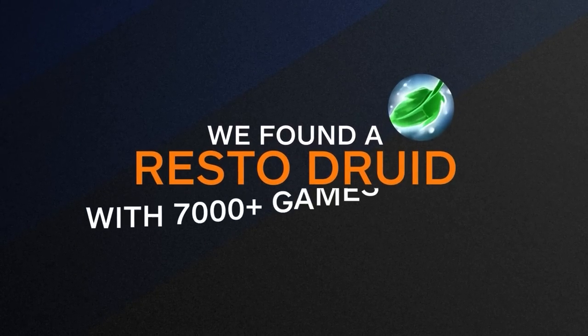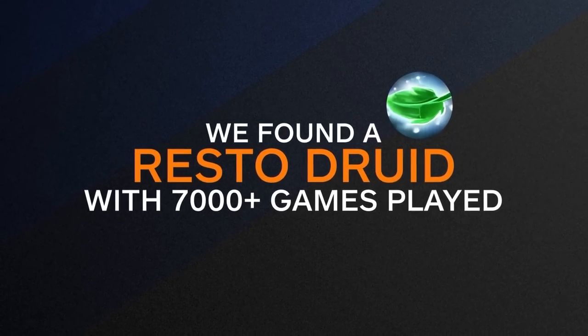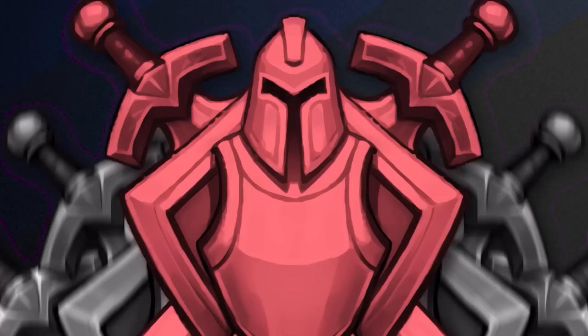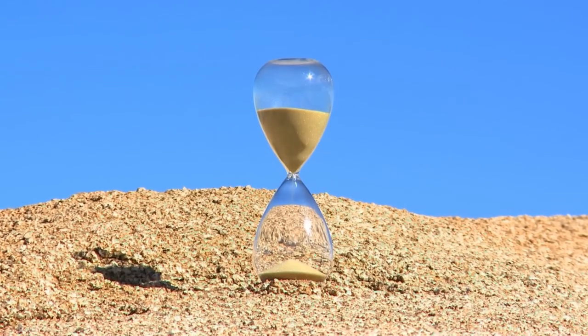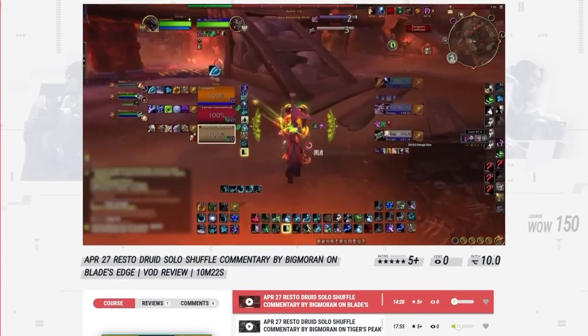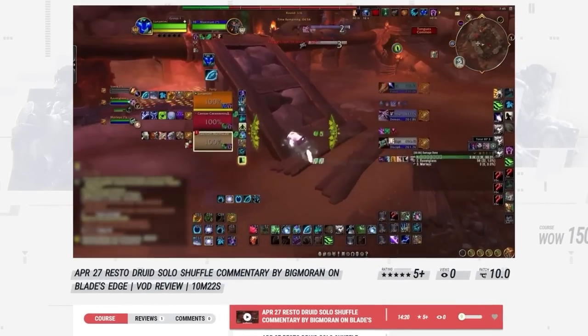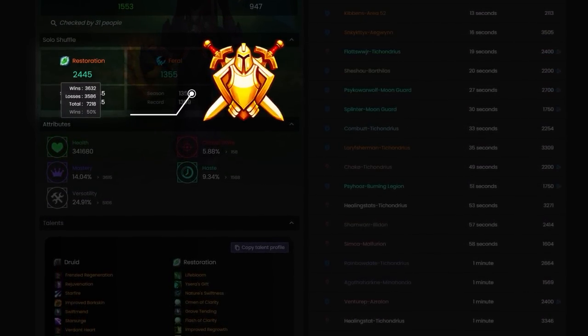Last week we found a resto druid with over 7,000 games played in solo shuffle. For months they had hovered around 2k rating, but needed an extra push to hit elite in the last week of the season. So we gave them three separate VOD reviews, pointing out key mistakes that they were making in their gameplay. With these reviews alone, they gained 500 rating in the last week of the season.